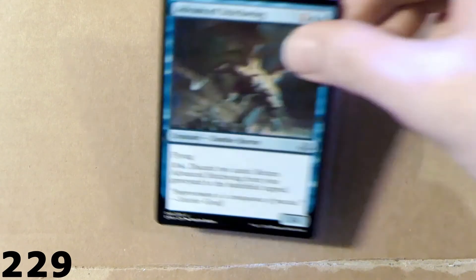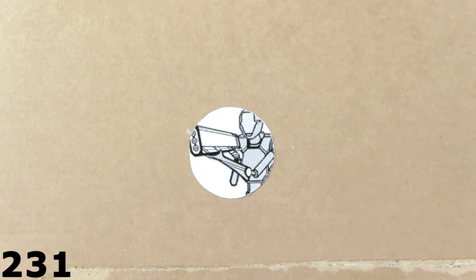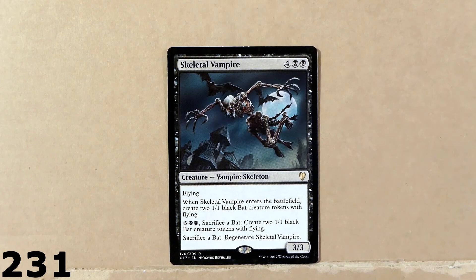Here we've got Advanced Stitchwing — it's a zombie flying horror creature, with 3 power, 4 toughness. Then we've got this Vampire Skeleton — this is a pretty popular card, I really like it. And you can summon black bat creature tokens on the battlefield with flying. You just have to pay some black mana to summon them.